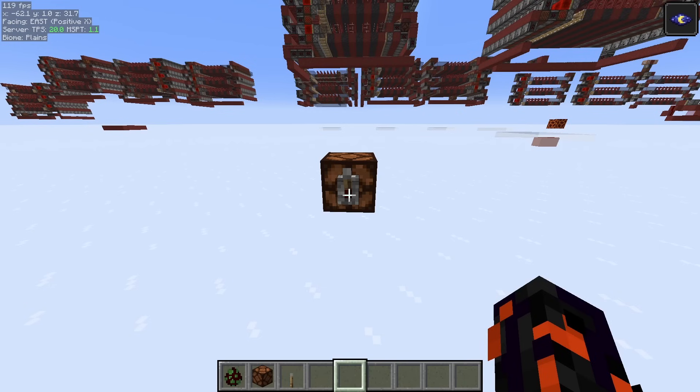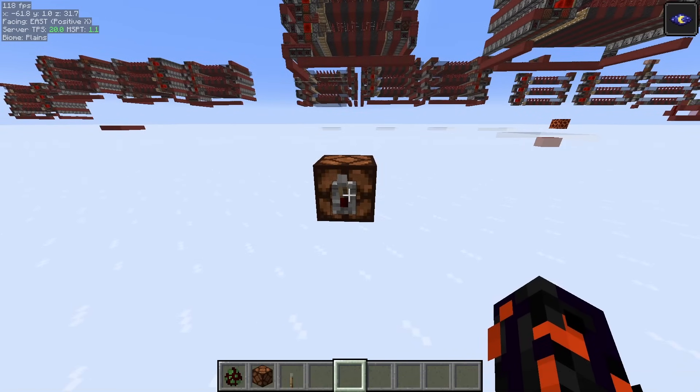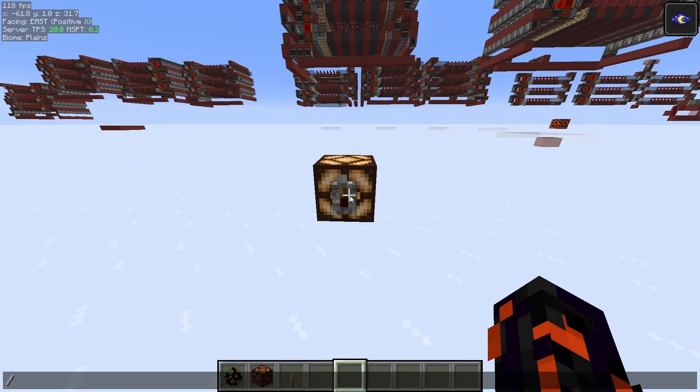To see this happen in game, we're going to use a redstone lamp with a lever on it and do slash tick freeze. You can see that even though ticks are frozen, I can still activate it — this proves that it is a zero-tick activation. And if I deactivate and slowly step through the ticks — slash tick step one, two, three, and four — it deactivates on tick four.